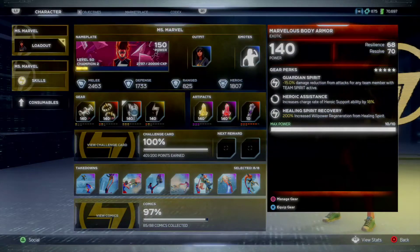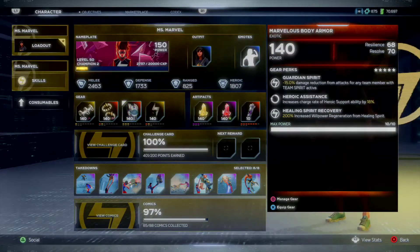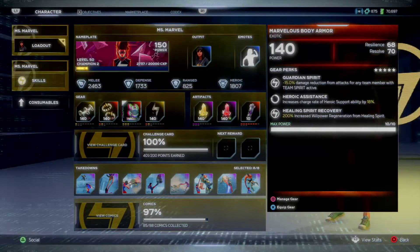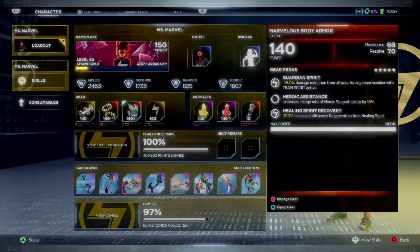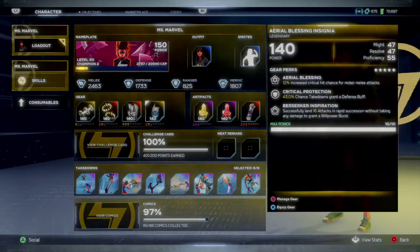The Marvelous Body Armor gives damage reduction from attacks for any team member when Team Spirit is active, increases the charge rate of the support by 18, and provides healing spirit recovery with 200 increased willpower regeneration from healing spirit. So she's going to stay alive — she's definitely support-based alongside doing some pretty decent damage. Then with the Aerial Blessing Insignia...